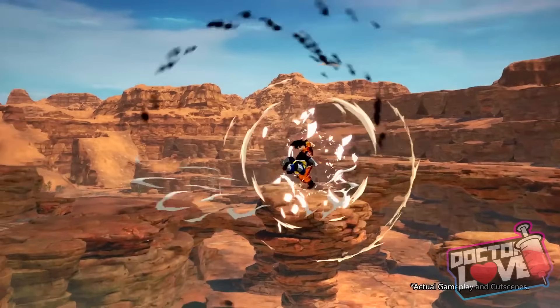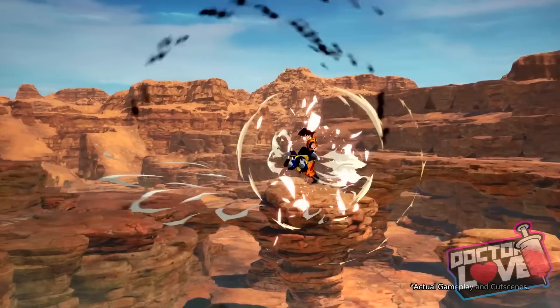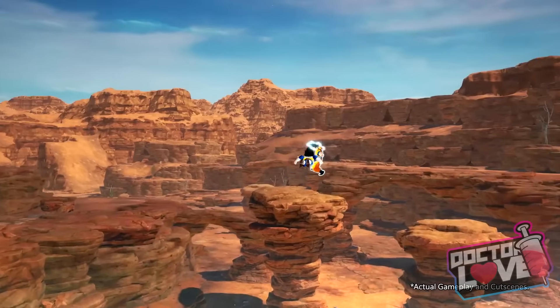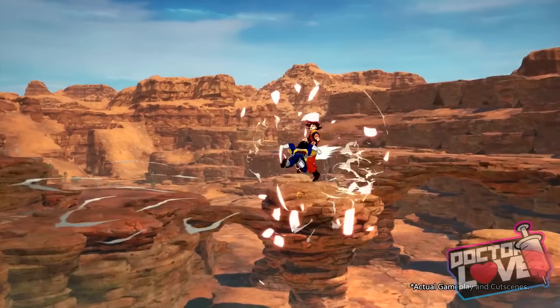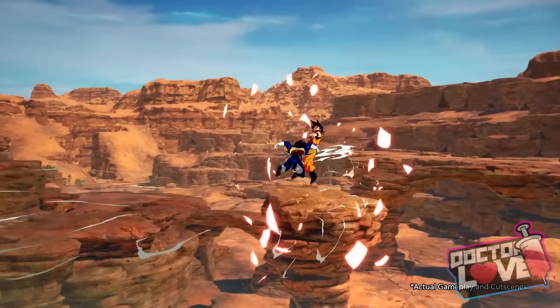Remember in the last video, the in-depth analysis, how we broke down how when characters are doing super moves or different types of animations that are like super moves, their body glows. And if you can see there, when Vegeta charges in towards Goku, Goku's body is glowing.